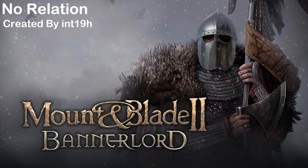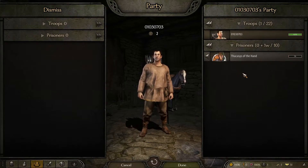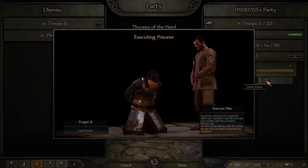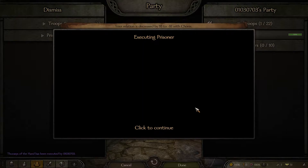Next up we have No Relation, created by int19h. So you've declared war on a faction, fought an epic battle, and captured an enemy lord. You've decided you don't want this faction alive anymore — they've caused too much harm and you just want them gone. You think to yourself, I'm just going to cut his head off. And then you notice the relation changes — all those people you're going to annoy by killing him. But you do it anyway, and chop — his head's gone.